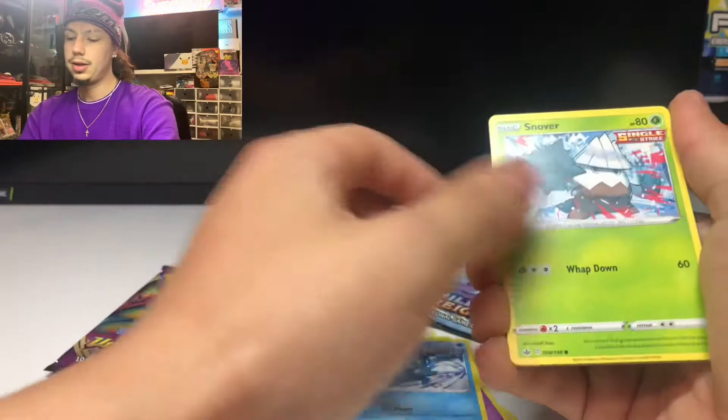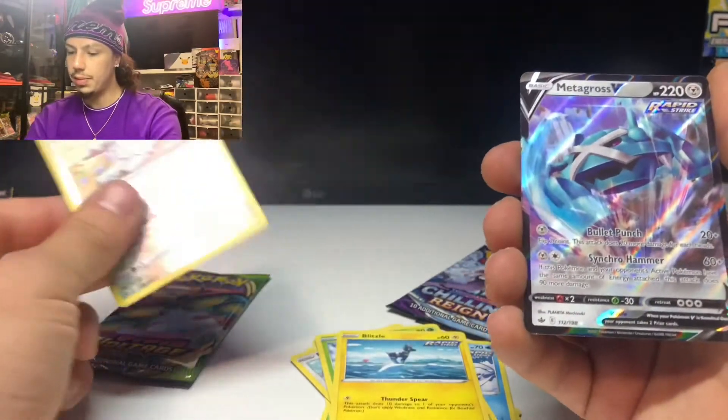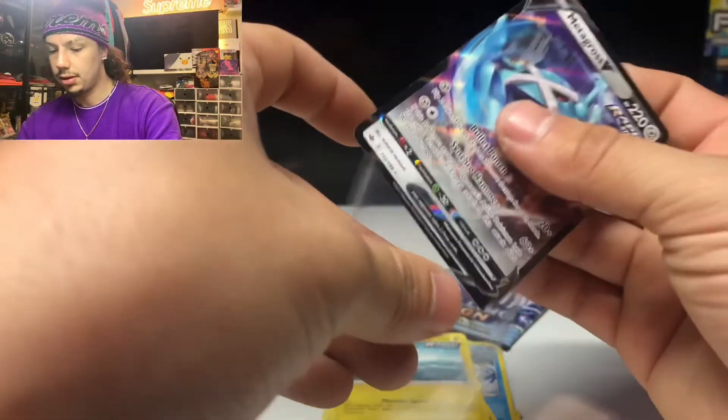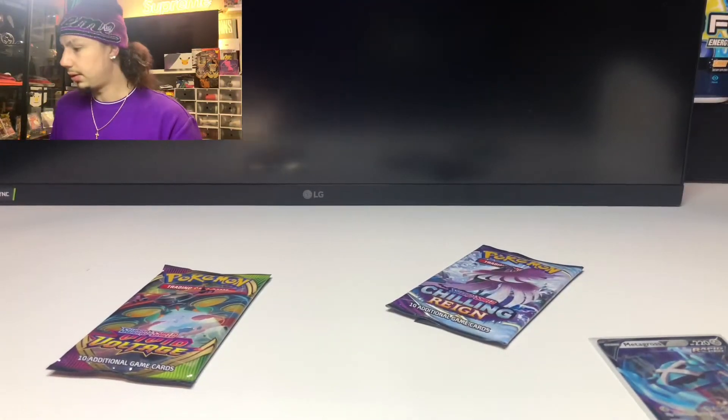Pack cards: Porygon, Swirlix, Sneasel, Snover, Blitzle, reverse Furfrou. Ooh, Metagross V — nice! We'll take that. We'll take that. Metagross is such a cool Pokemon. Metagross is really cool. I cannot wait for his mega form to come out in Pokemon GO.